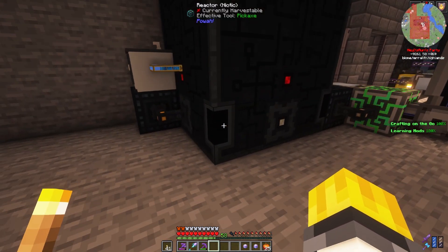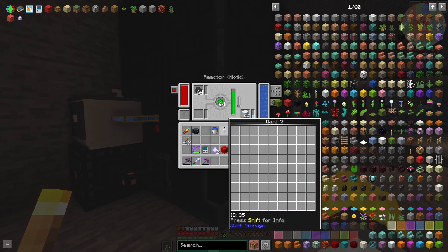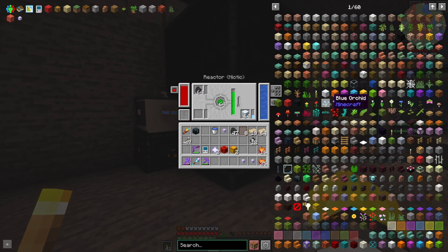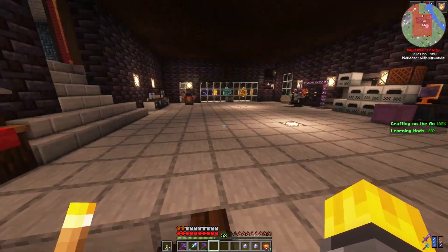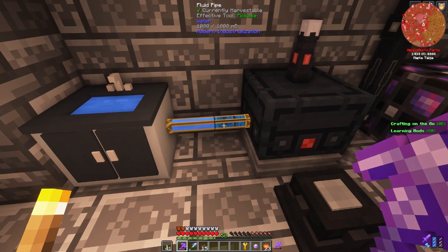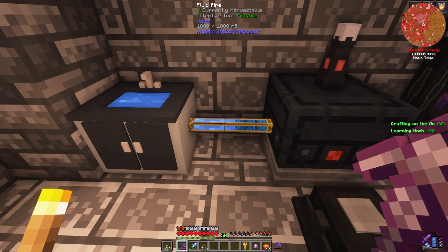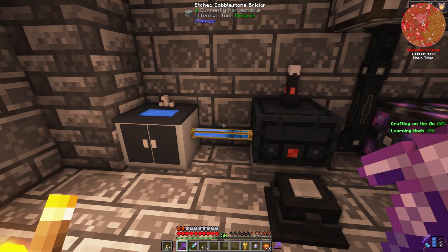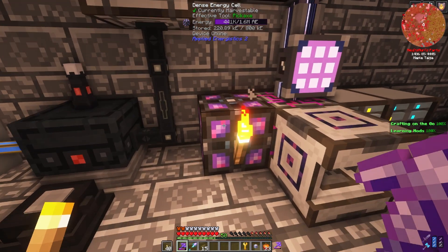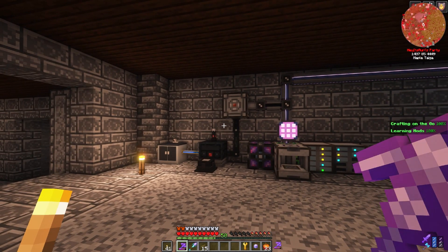This is what these reactors look like - it's one, two, three, four blocks tall and three wide, three by three on a square. That's what the whole reactor looks like. This is a niotic one - the blue one. I want to build the red one, the big kahuna. I have hooked up the granny sink to our thermal generator using this little pipe. Suffice it to say that now we have basically infinite water flowing into this thing. Not only that, but my dense energy cell is now powering up, which I don't understand why, but I'm glad because I was worried it wasn't working.